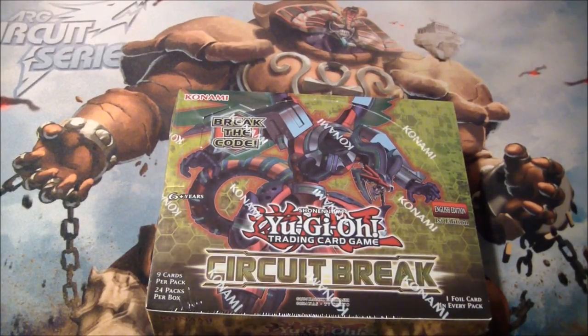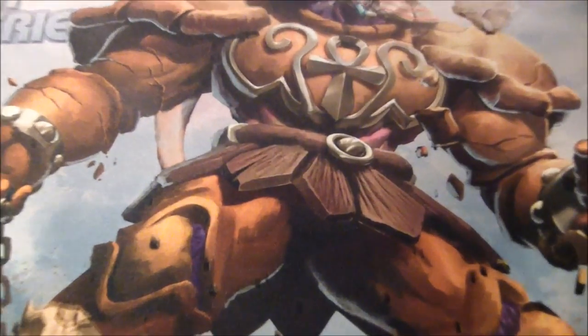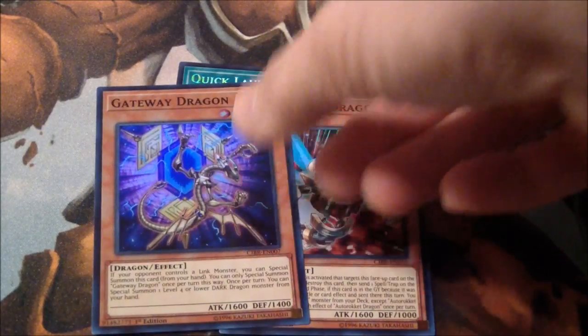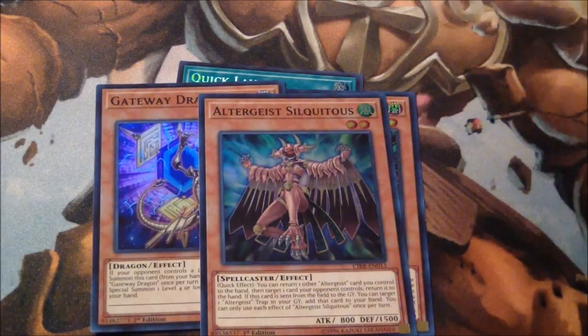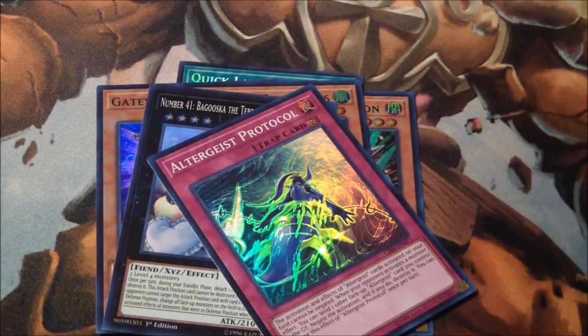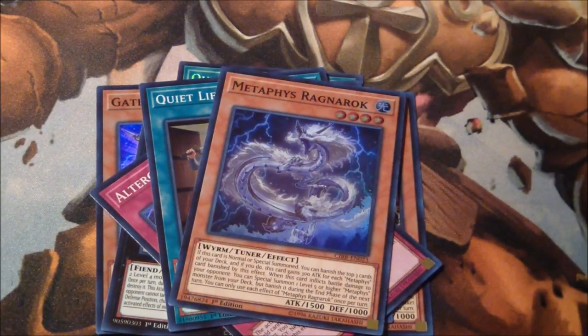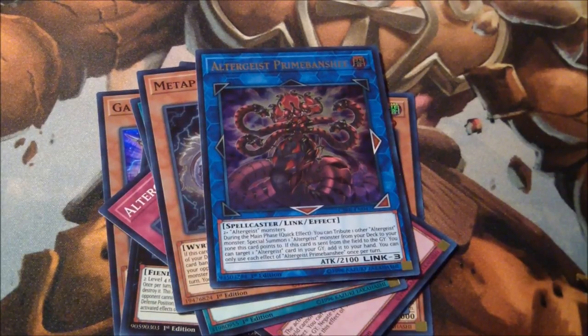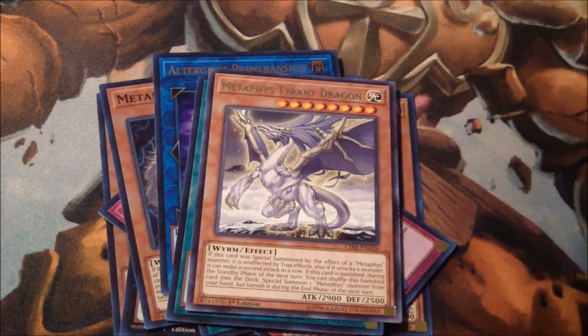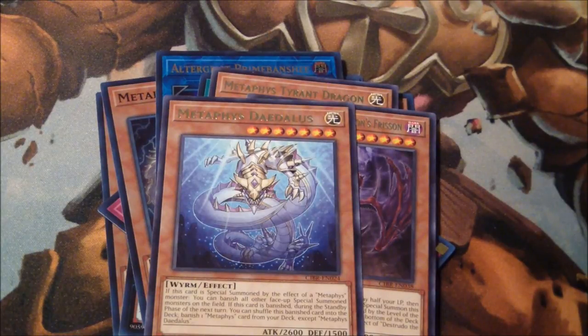But first, I'd like to show off what I pulled at the sneak peek about a week ago. I got a Quick Launch, an Auto Rocket Dragon, Gateway Dragon, the new Altergeist archetype, Number 41 — I was rather excited to pull that one — Altergeist Protocol Trap Card, Quiet Life, a Metaphys Ragnarok, an Altergeist Prime Banshee. And I see the Metaphys: Metaphys Tyrant Dragon, Distrudo, and a Metaphys Dydalius. Not too bad.